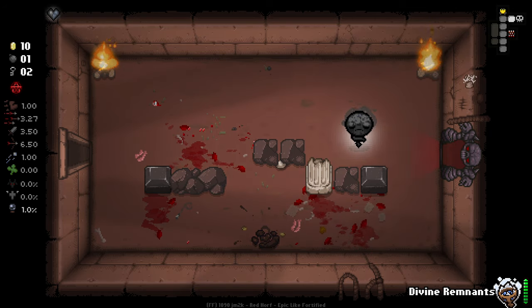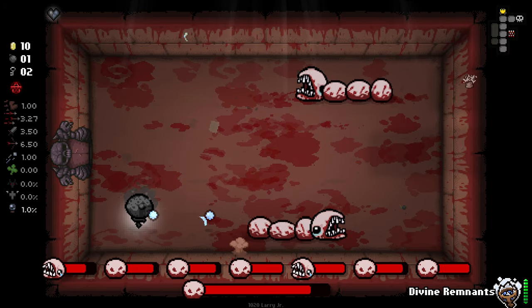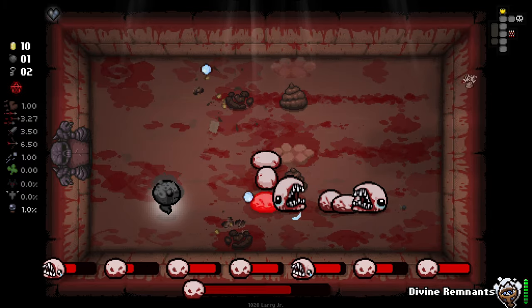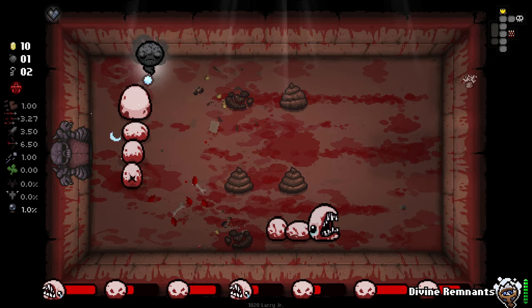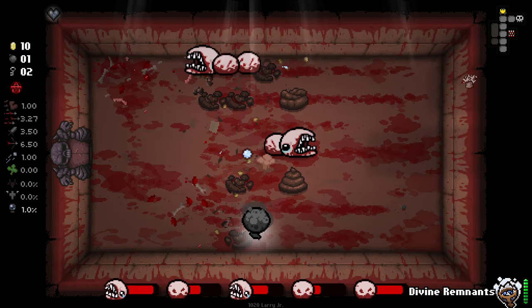Our Divine Remnants is now charged. What we can do here, I believe, is if we kill the boss — obviously if we don't get hit first — we can pop our Divine Remnants right before the boss dies to get straight up to a level 3, if I remember correctly. It's a little bit cheesy, but I think it is intended. We're gonna try our best to do it and not get hit.